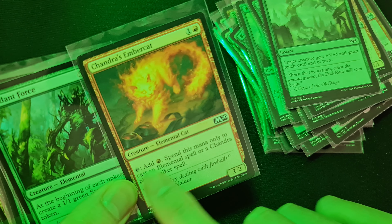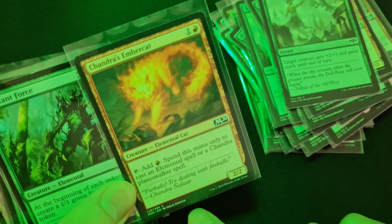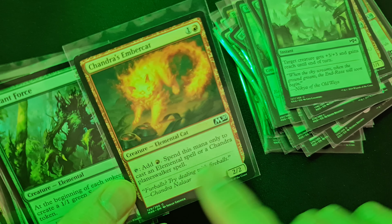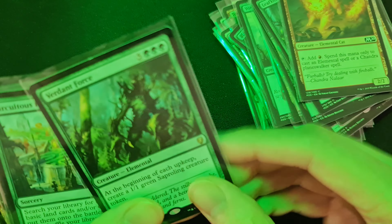Chandra's Embercat is an elemental. You can tap it to add one red mana, but this mana can only be used to cast an elemental spell or a Chandra planeswalker spell — and I've got loads of those.